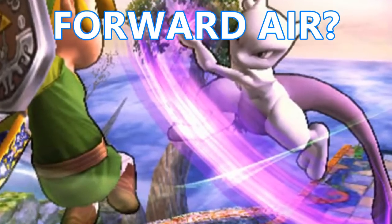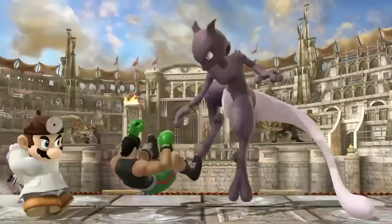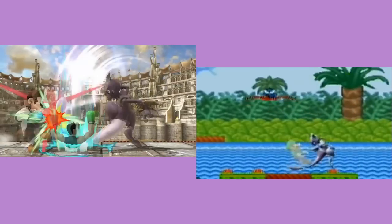This appears to be forward air, though there's nothing notable to take from it. Down throw doesn't hold your opponent close, so it doesn't lend itself to combos, but it can still attack other opponents.